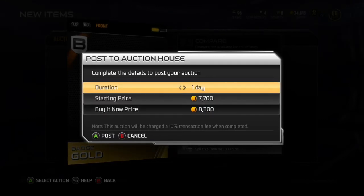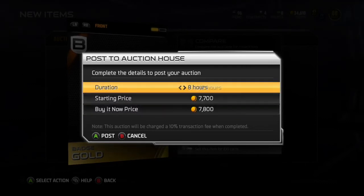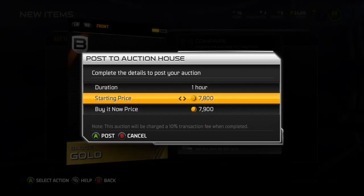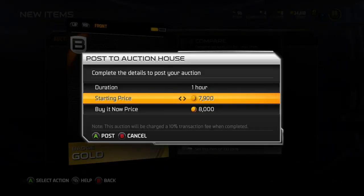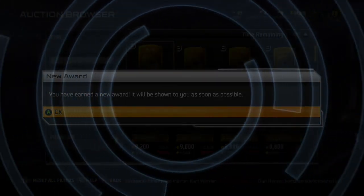That's basically what you do. See what they're going for — just go to one hour because they'll sell within one hour, and put it at 8k because that's what it was going for. Thanks for watching guys, like and subscribe.